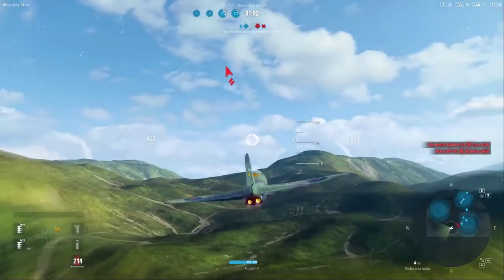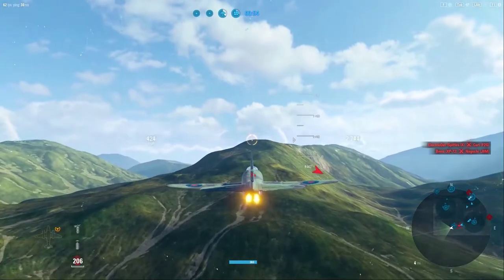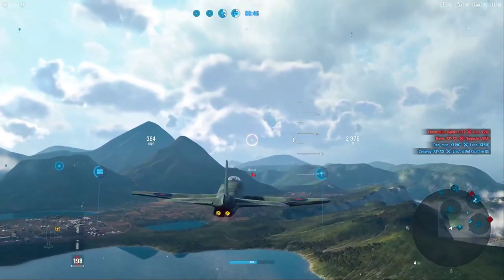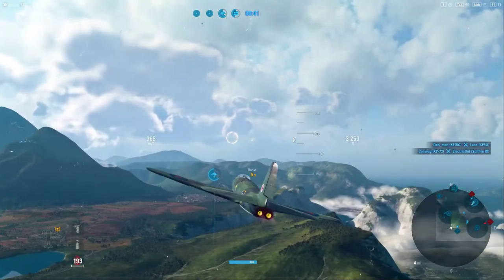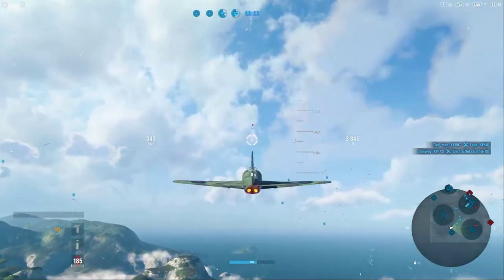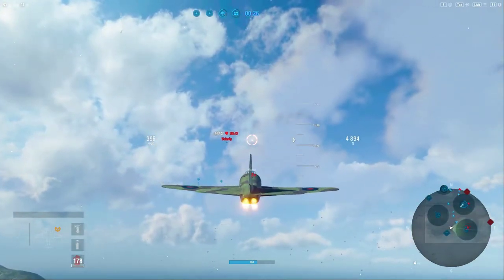Looks like he's taken some hits from the team, which is good, but we can't afford to turn around because if he catches us, he's going to have a much bigger advantage in a turning fight. So now that he's gone, let's double back and go back to work on these enemies. These are the same four zones we started with. The thing can't climb over 6,500 feet without running into problems with engine power, but with these cannons it doesn't need to stay there too long, so not too bad.